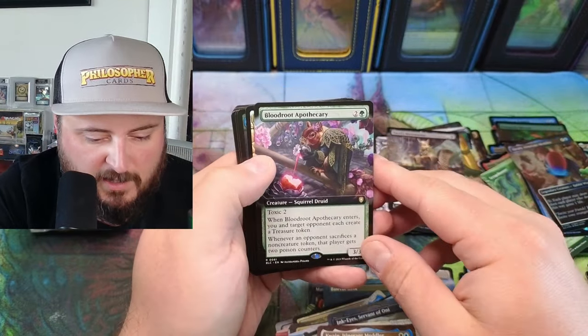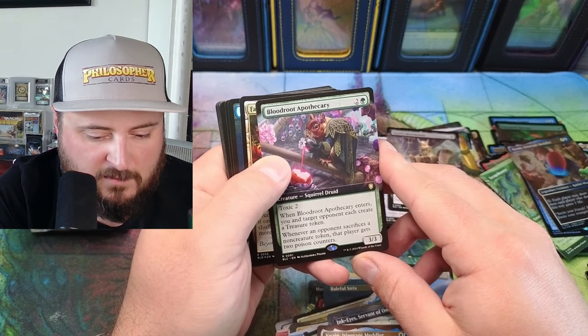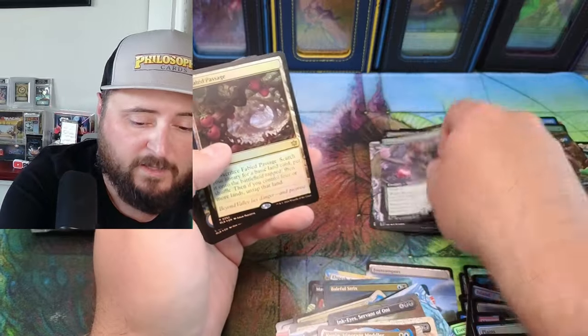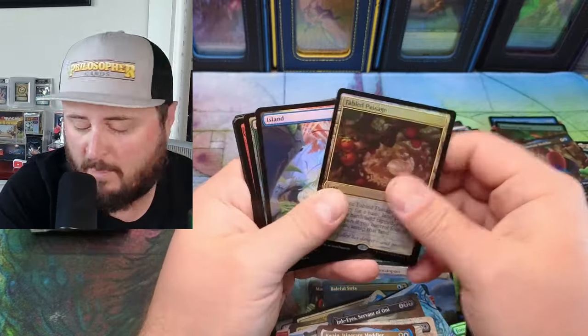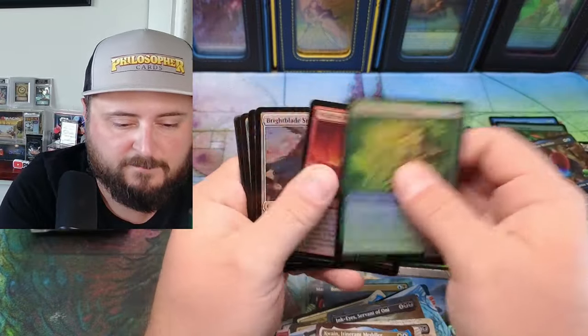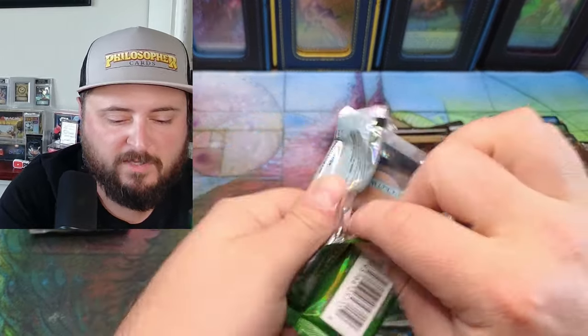Toxic 2 — enters the battlefield, target opponent creates a treasure token. Whenever you sacrifice a non-creature token, that player gets two poison counters. Wild! Amazing for a Fang Bear deck. Holy cow, oh you Fin players with that one!